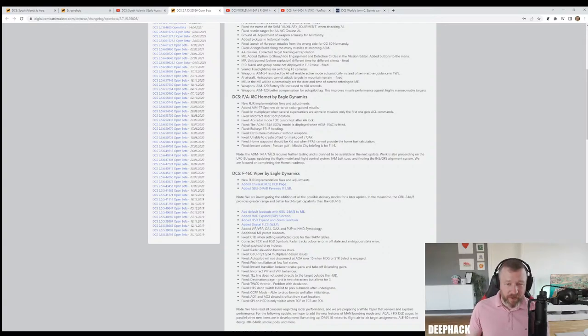They haven't included the TALD, which they were talking about last week - it requires further testing and is planned for the next update. Work is also proceeding on the UFC BU page, updating the flight model and flight control system, IAM loft queues, and finalizing the INS/GPS alignment system, all focused on completing the Hornet roadmap.